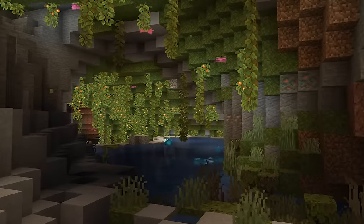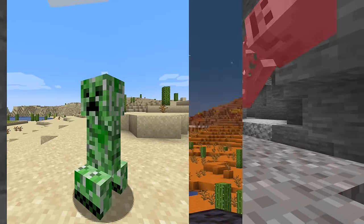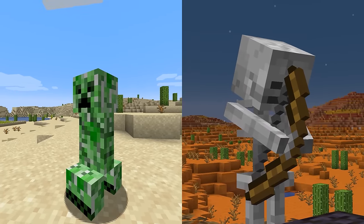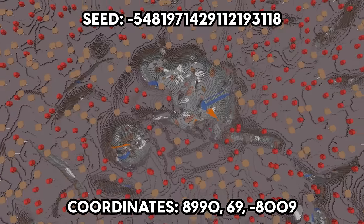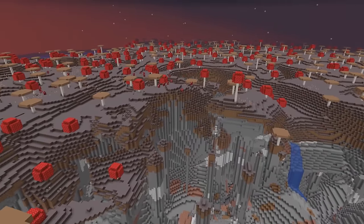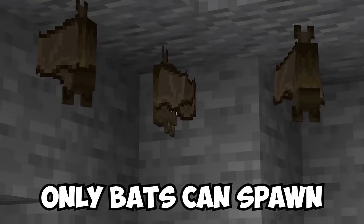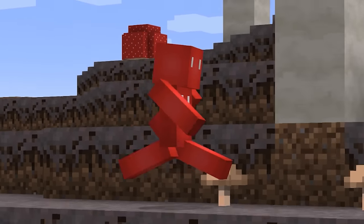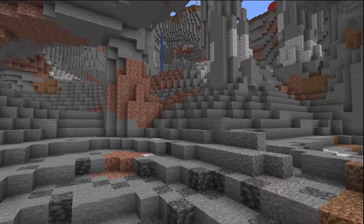Exploring the new caverns found in the 1.18 world generation is a fun endeavor for sure, but having to check for creepers and skeletons behind your back every five seconds is not. So to play on the safer side and get a change of venue, this mushroom fields cavern seems like a better pick. Here we get that same expansive cave to explore, but in a biome where only bats can spawn in the dark below — basically free spawn proofing, which will be much appreciated the next time you go looking for ores.